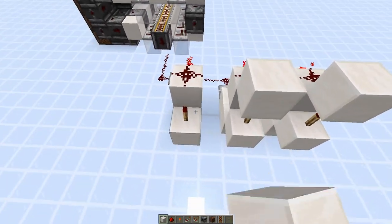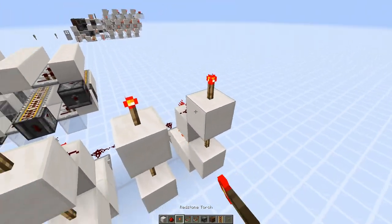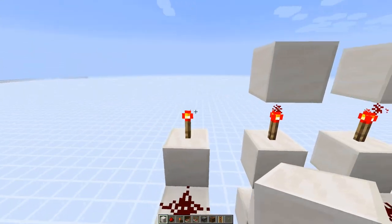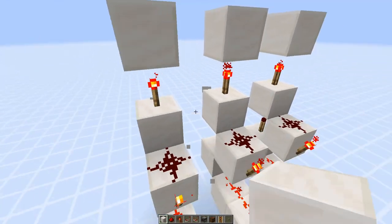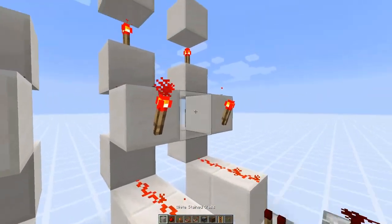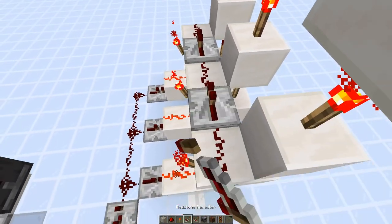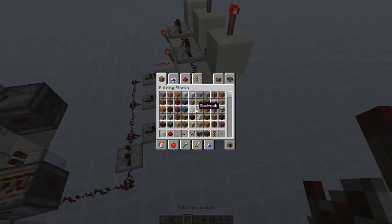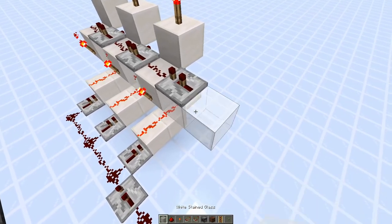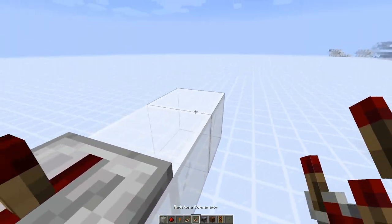Add solid blocks on top of those and more torches there. We'll need one more block. To make this into an array, just throw a repeater right there. For this one, make sure the repeater is at the second delay because it will be going off of an observer right here.